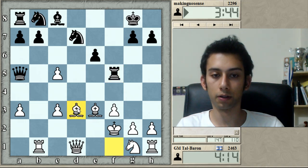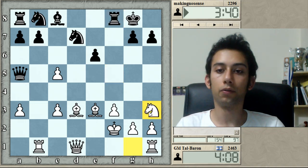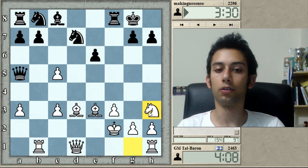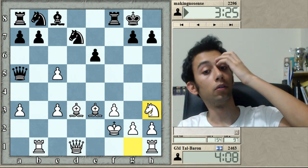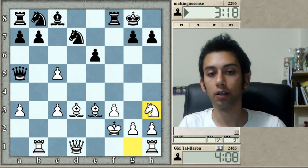Now I have the development advantage. I want to put my knight over here. Even this looks really bad for black, to be honest. He can get some pawns back but knight g5 and my development is going to be a bit too much on his position. Making no sense so far in this particular game — I agree.